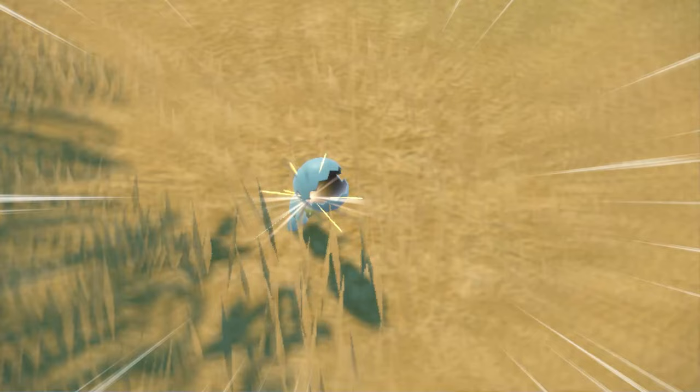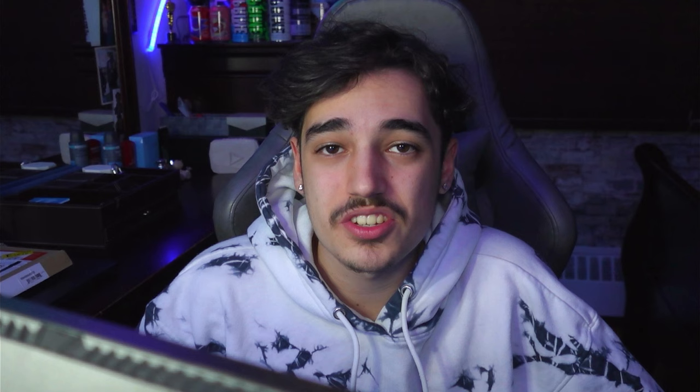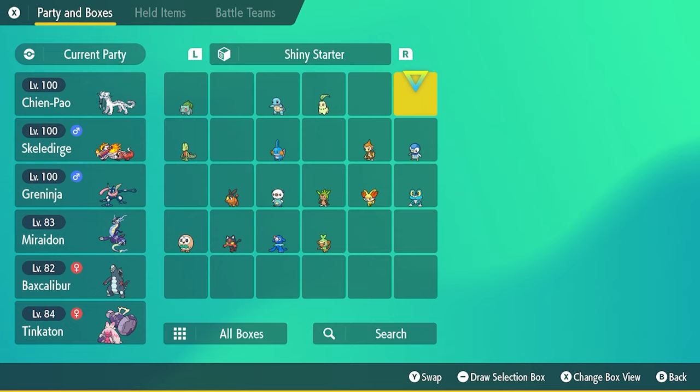The rest of day four was a very very long day. Fennekin was the next hunt and by far the longest — I hunted Fennekin for a total of six hours. Fennekin took so long that I ended up finding two full-odds shinies before it: a shiny Trapinch and a shiny Rhyhorn. After six hours I finally got shiny Fennekin. Grookey was the last hunt of day four and that was a four-hour hunt, so it was a really long day. Ending day four with a total of 16 shiny starters.